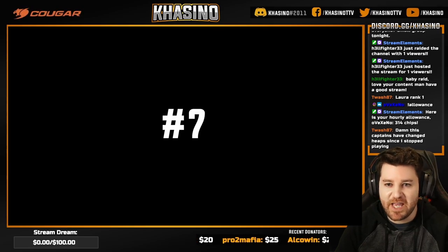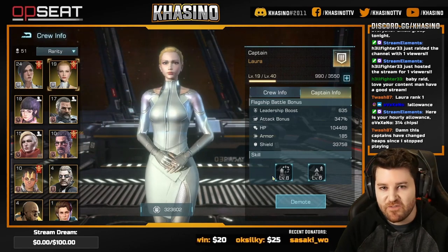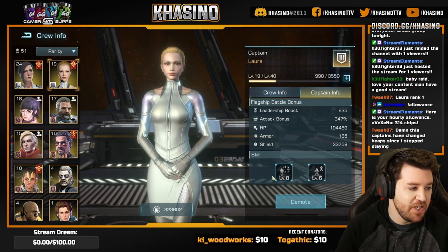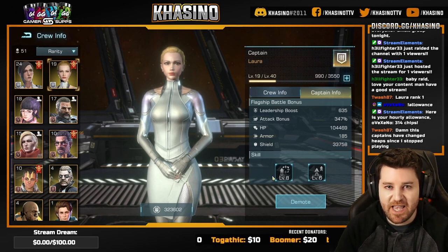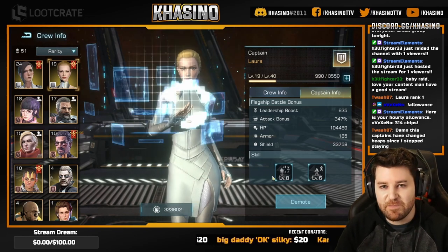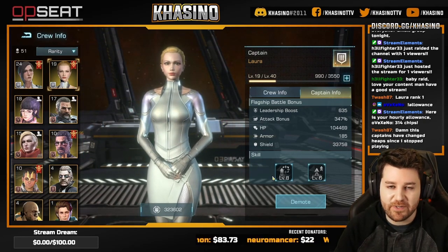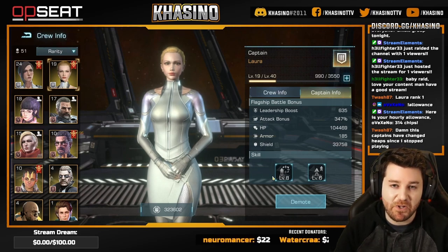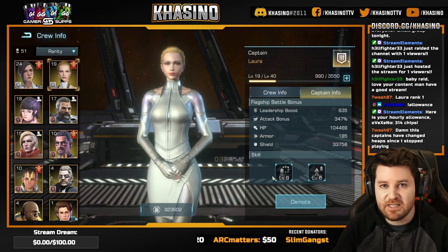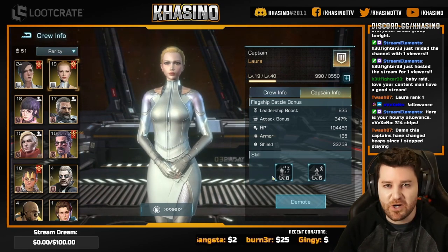Coming in at number seven we have Laura. Laura was very, very strong at the launch of the game, but I think her value has fallen off dramatically. She brings two buffs to your crew as a member of your formation. She's 108.2% flagship attack at max, and while that is a good amount of flagship attack, ultimately the rest of your fleet is going to be doing a lot more work than just your flagships — they are not a significant bulk of your damage. Her other buff is an increase to research speed, which doesn't really help you in a fight. So Laura comes in at number seven.